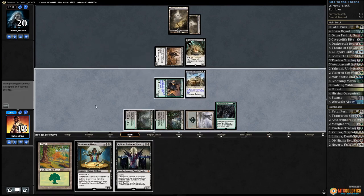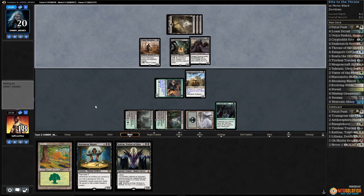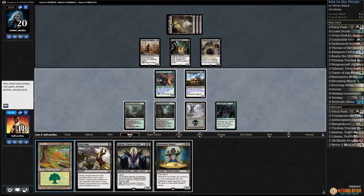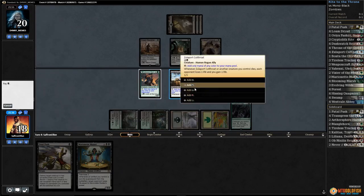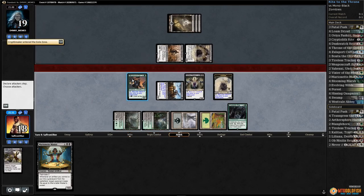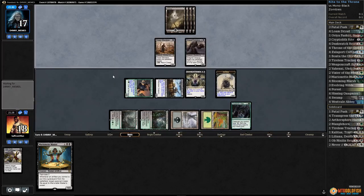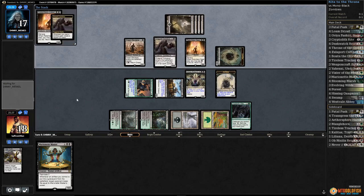Play Swamp, play Cryptolith Rite, play Zulaport Cutthroat, pass the turn. Next turn we might be able to just Marionette Master. Opponent passes. Change of plans — play the Forest, play Kalitas, and Fatal Push the Cryptbreaker. Opponent draws a card, we kill Cryptbreaker, we get a Zombie and get in with Dusk Watch. Hit our opponent down to 17.